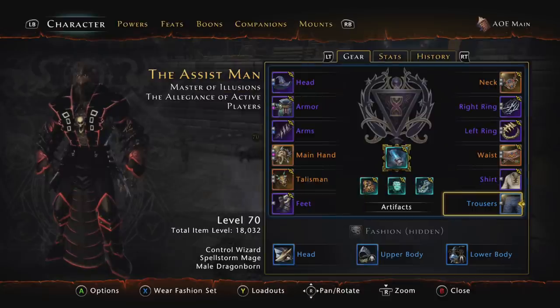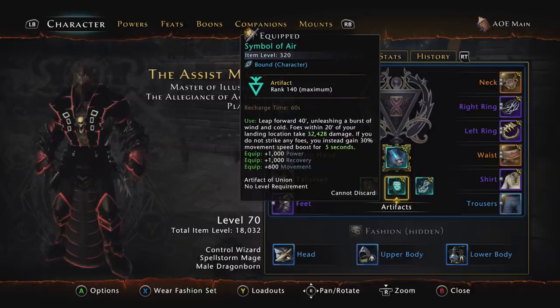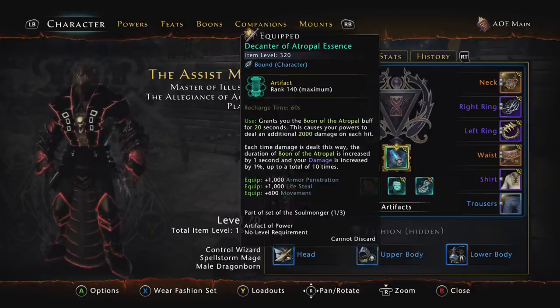For artifacts, you want to use ones that fill your stat needs — you want to be at 100% critical hit chance, 100% armor pen, and as high recovery as possible. I use the Fragmented Key of Stars, the Symbol of Air, the Lantern of Revelation, and as my active artifact I use the Decanter of Atropal Essence — still the best area-of-effect artifact in the game to give you the most damage when using AoE. I actually have three different builds that I use, and this build I've been talking about is my AoE Main.